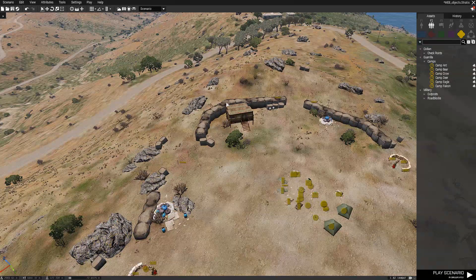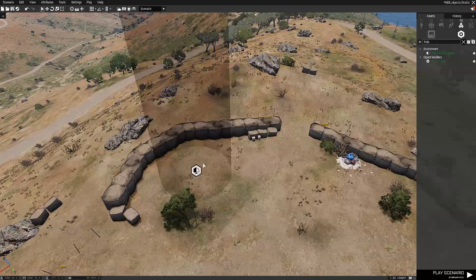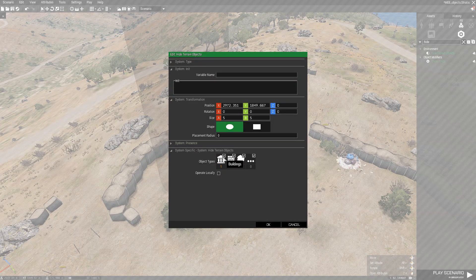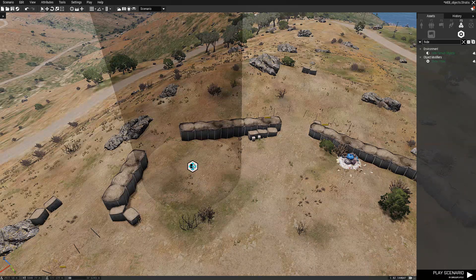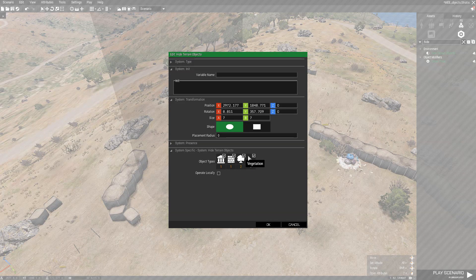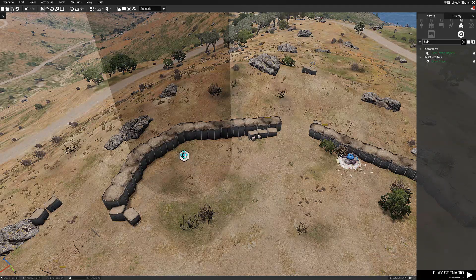We're going to clear this area. Go to Systems and type 'hide' - you'll get 'Hide Terrain Objects'. Drag that in and you can see it's removed the building. To also get rid of the bush, change the size - let's try seven by seven. You can tweak it so it only removes what you want: keep it removing the building and vegetation, but untick walls so it doesn't remove any walls. 'Other' covers objects like rubbish. Now it's kept everything we want to keep.